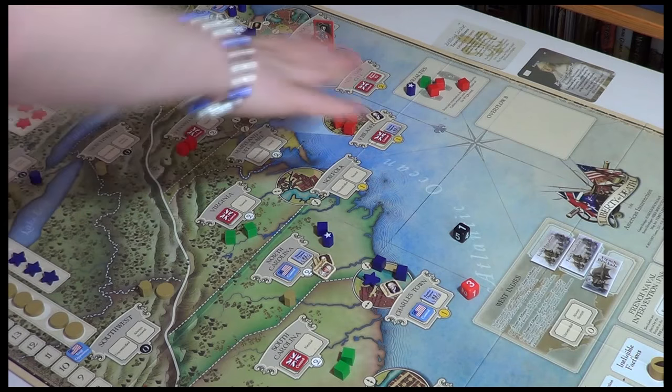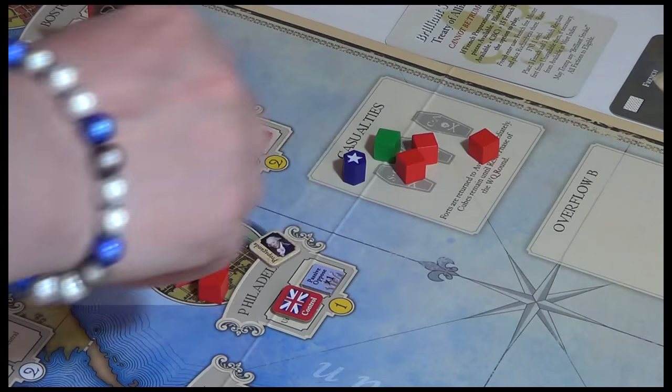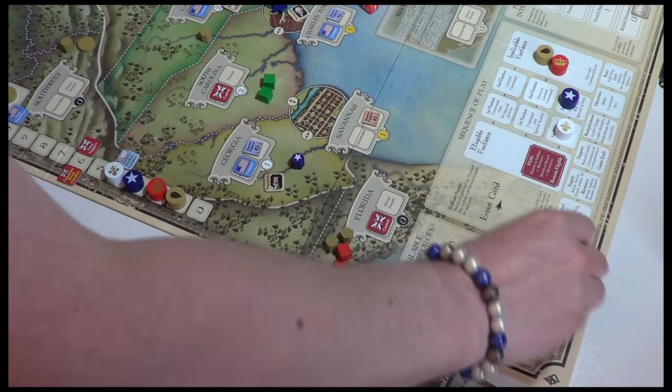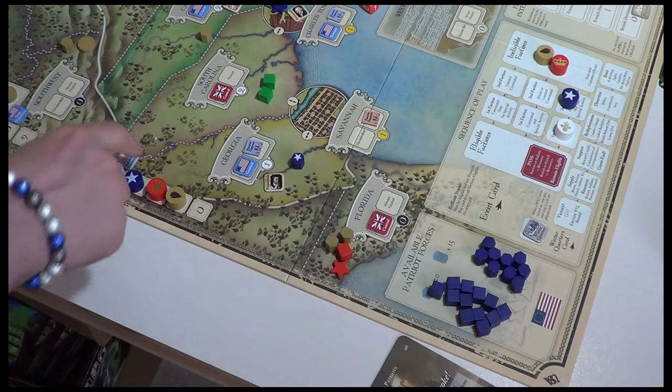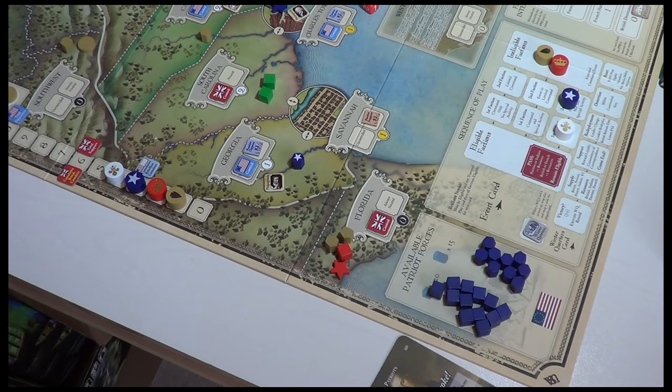First correction: Patriot militia here — militia don't count as casualties. You're counting forts and cubes. It's good to get them off the map, but yeah, just the forts and cubes. And obviously that means the Indian faction — they don't count at all.